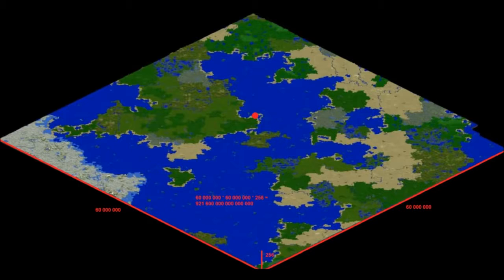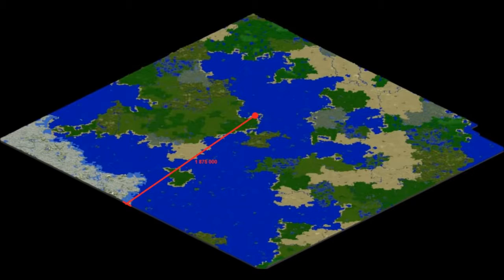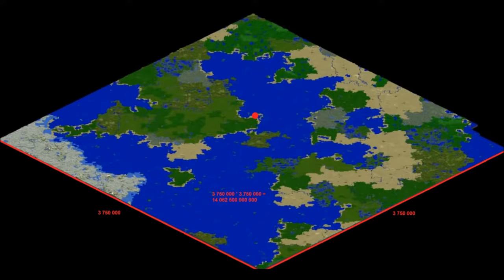If you calculate that, you get a volume of 921 billion blocks, which is actually 409 petabytes if you have a world full of blocks. You can also calculate this in chunks: 1.8 million chunks side length radius, 3.7 million chunks diameter, and finally an area of 14 trillion chunks.